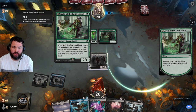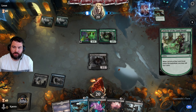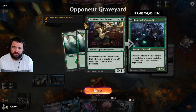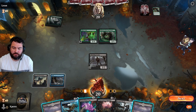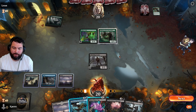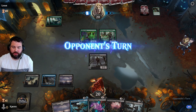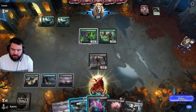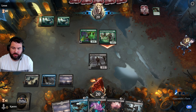We have a 2/1 — when it enters you may mill four cards. Natural Recovery — when it dies, return target land from your graveyard to your hand. And Master's Rebuke, which is a fight spell. No attacks from us; we're going to flash in the Abomination or the Battle Fan, assuming they're going to want to attack.